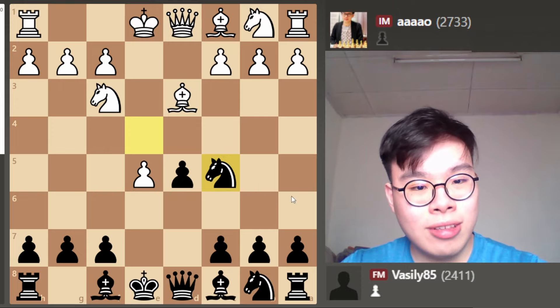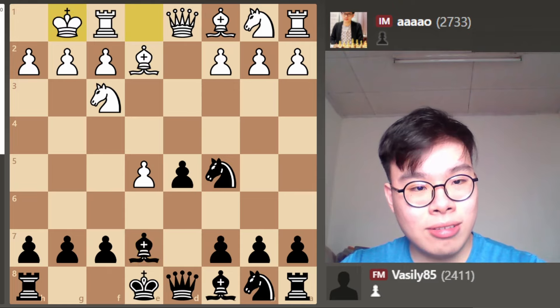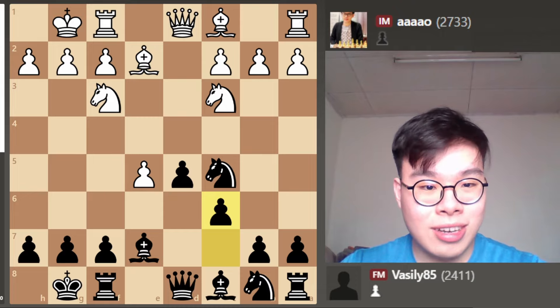We have a very healthy centre and now we just continue to develop. Bishop e2, Bishop e7, castles, castles. Knight c3 attacking the pawn on d5, but we easily defend it.